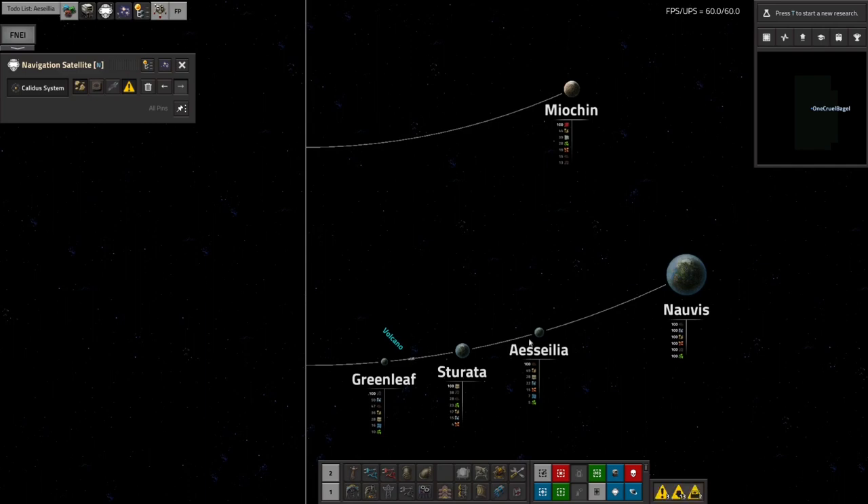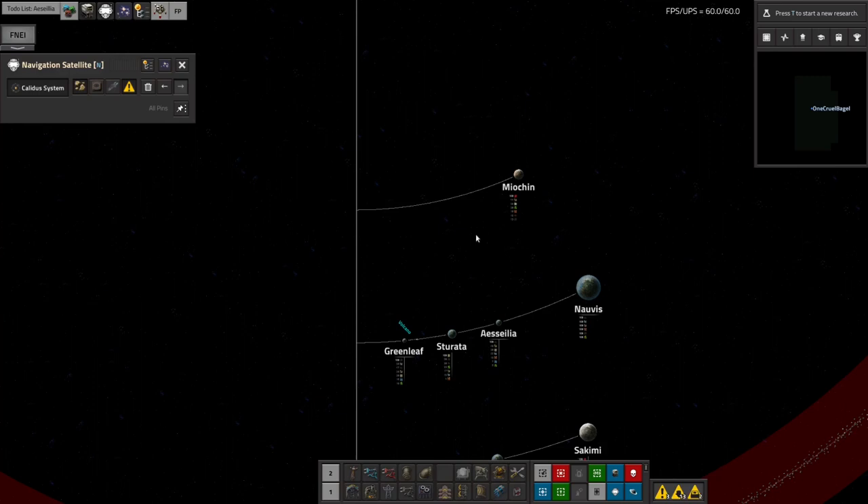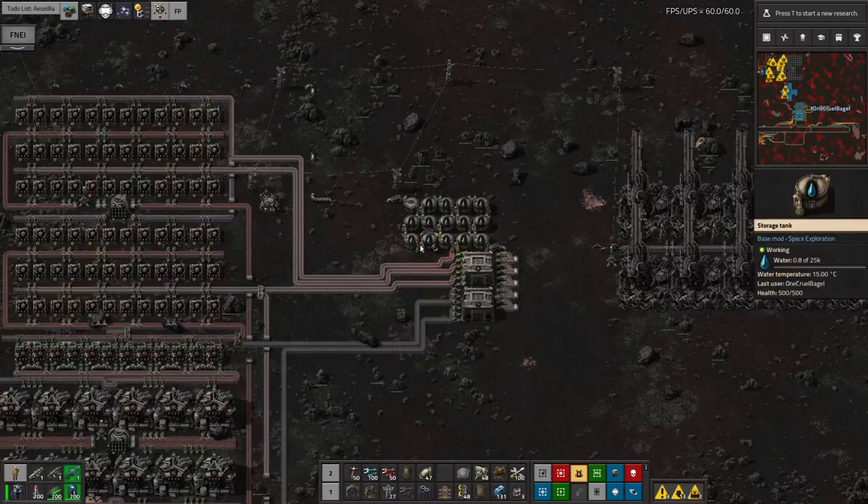So that's going to be doing trips back and forth for a while before we get enough through that it can have a bit of a rest while everything catches up. We've built the beaming receiver, we've built the Volcanite processing, and I've set up a spaceship to take Volcanite from Myokin to Norvis and also take water from Norvis to Myokin for the power plant.